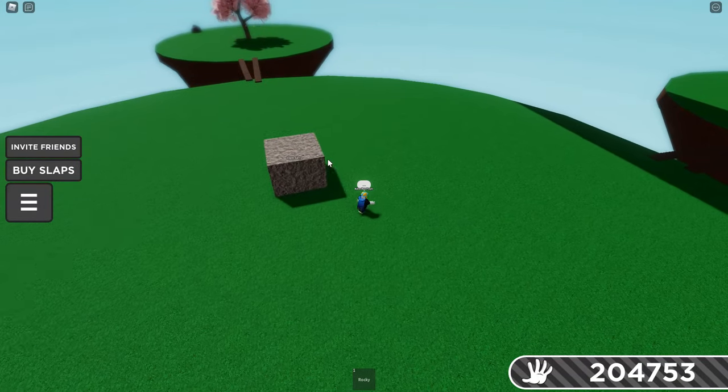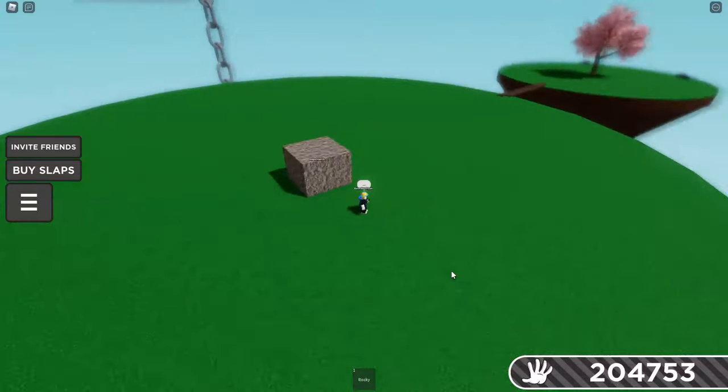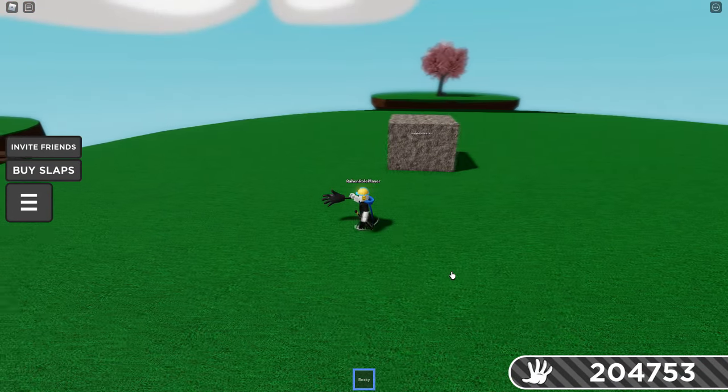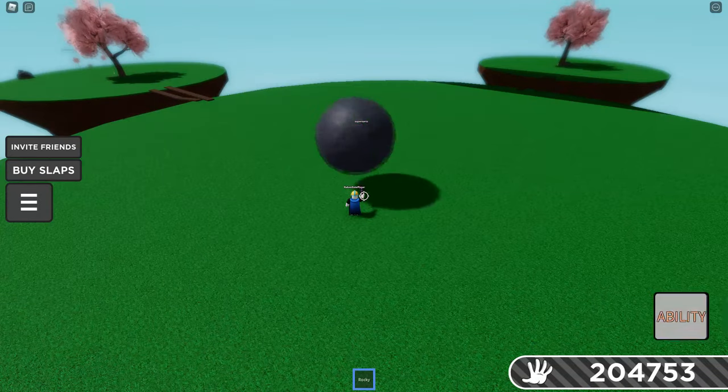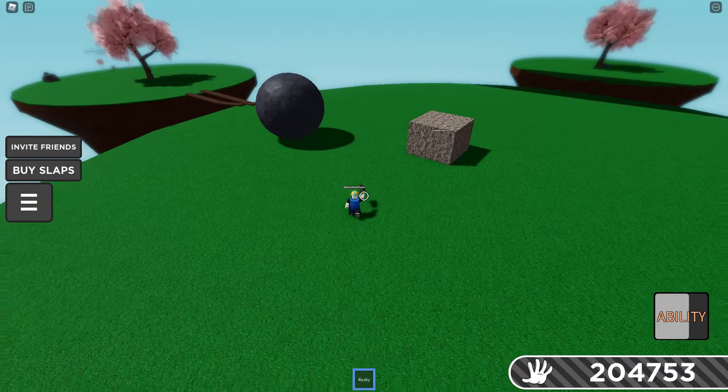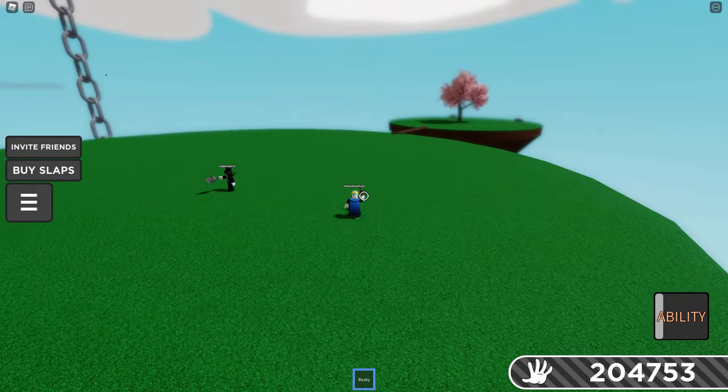Mega Rock — you become a rock that can kill people. It's a much more overpowered version of Diamond; go close to them and they die. It can be used for things like trapping or trolling. Mega Rock even defends against Rocky, which shows just how powerful it is.